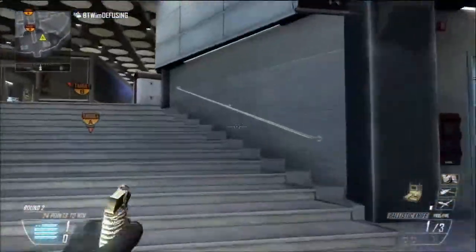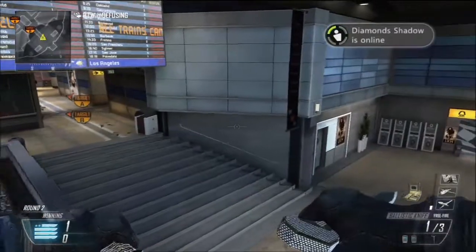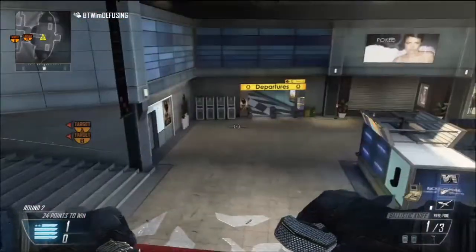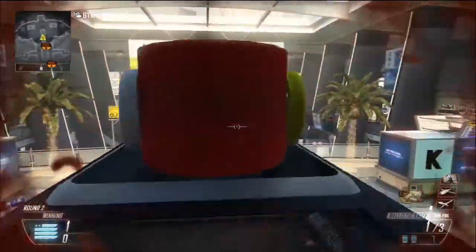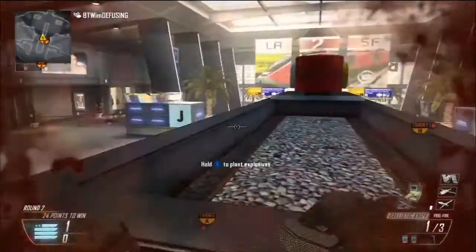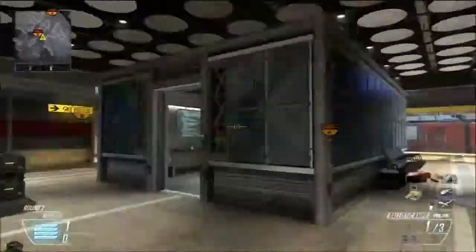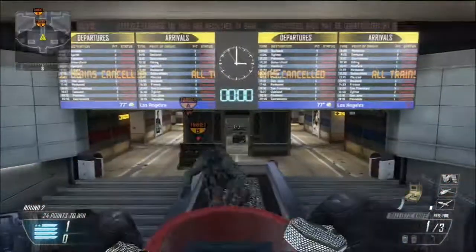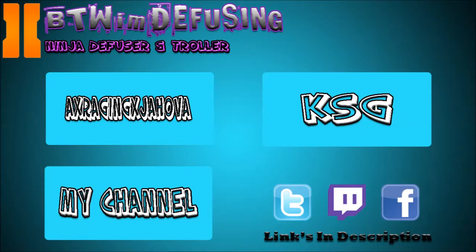This is Ninja Diffuse episode five on the map Express. Sorry I sound really sad — it's just really late, about 2:33 a.m. Go check out KSG Fade's channel Kill Switch Gaming, and go check out A Raging Jehovah's channel — I'll leave links in the description below. I'd like to thank ILikeTrains for another successful ninja defuse episode. That was episode five — peace out guys, this is BTWM Diffusing.